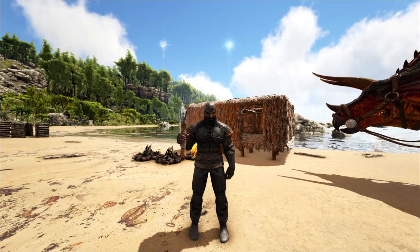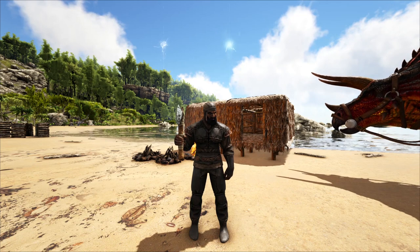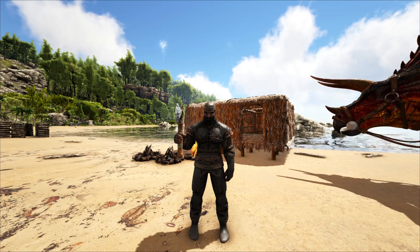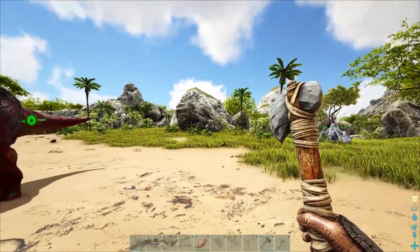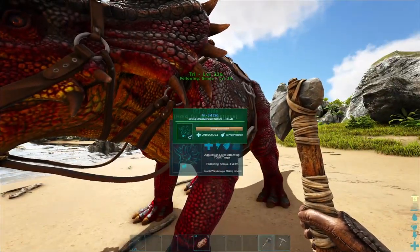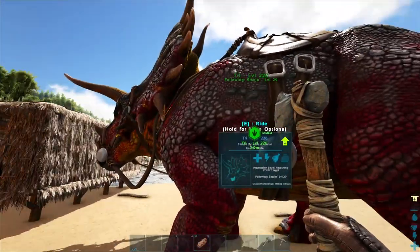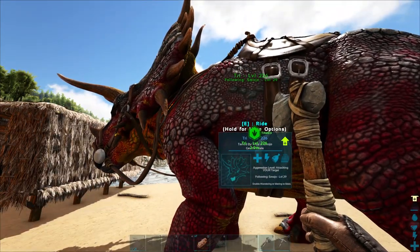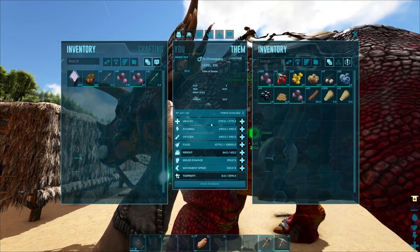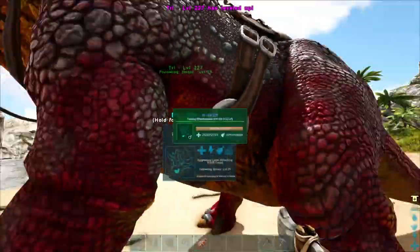How's it going ladies and gentlemen, welcome back to another episode of ARK Survival Evolved, my name is Smudger. Thank you guys for tuning into today's episode. So if you guys didn't know, last episode we tamed Mr. Trike here — his name is Try. We're all gonna call him Try, and if you don't, you're just lame.